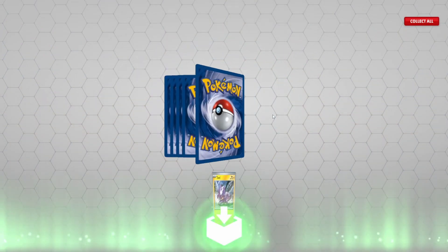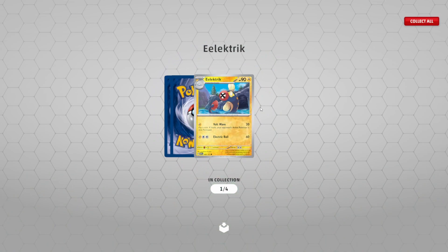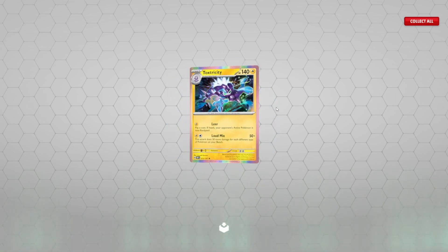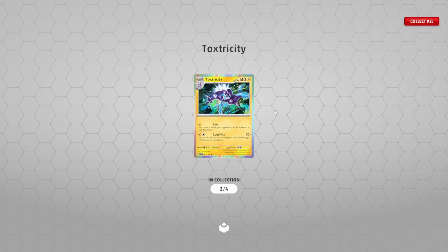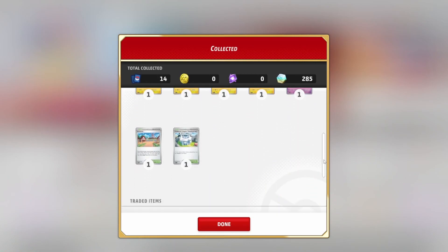Toxel. Diggersby. Pupitar. Electrolick. Stoutland. The attack does 50 damage for each in your opponent's anti-pop, one retreat cost — that's pretty cool. And Toxtricity — keep getting Toxtricity. So that's what we got in this load.